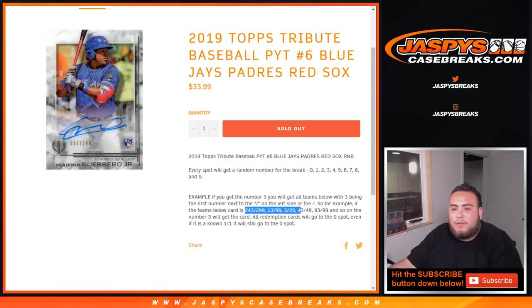1399 will be yours, 3 out of 25, 43 out of 49, and so on — that's your number 3 card. All Redemption cards will go to spot 0, even if it's a known 101, it'll still go to spot 0. So any Redemptions only for those three teams.